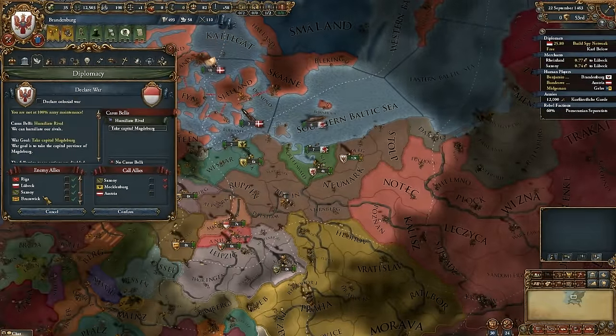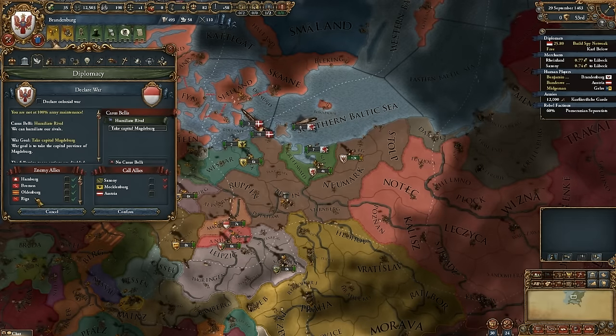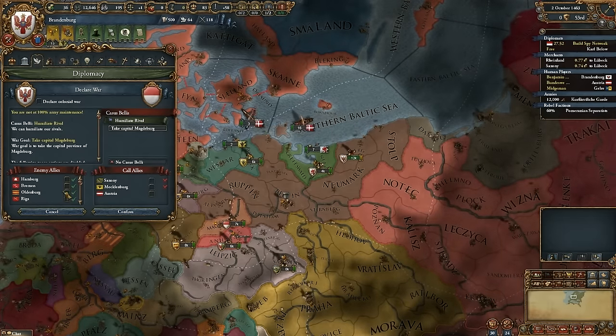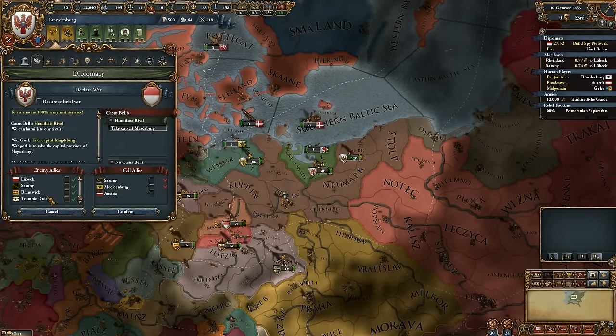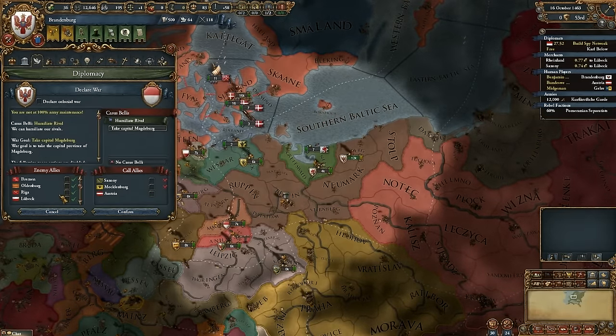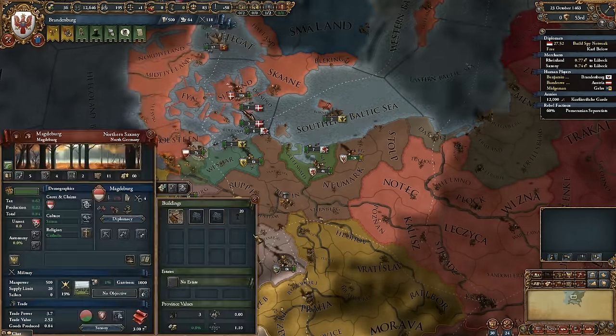If I declared war on Magdeburg, this is who would join the war against me: Hamburg, Bremen, Oldenburg, Riga, Lubeck, Saxony, Brunswick, Teutonic Order. They're allied to those people and they're in a trade league. Of course they'd join it.